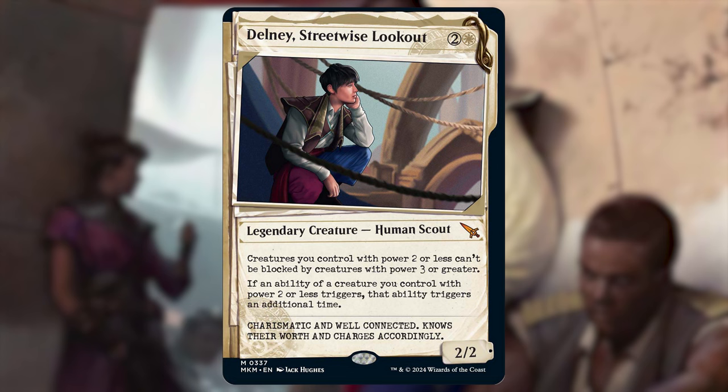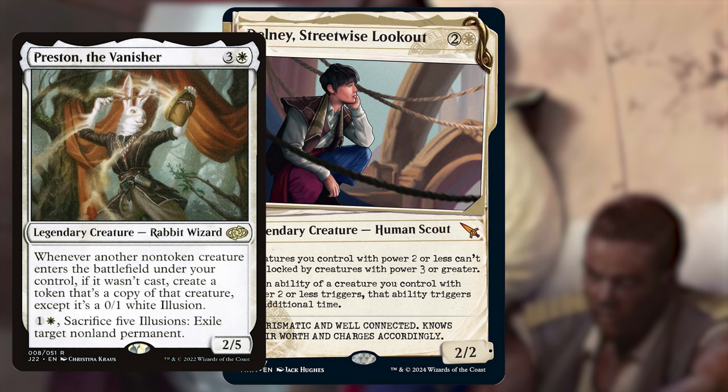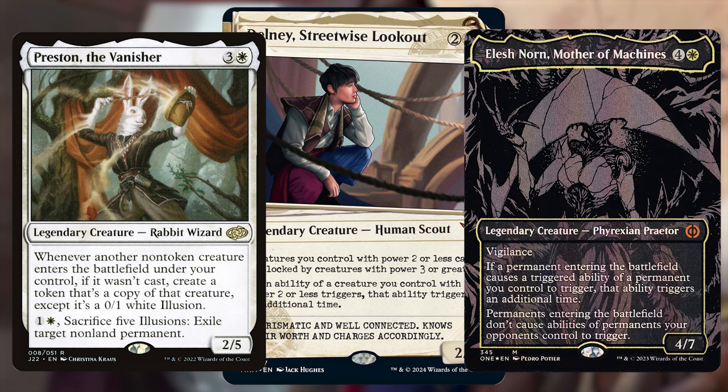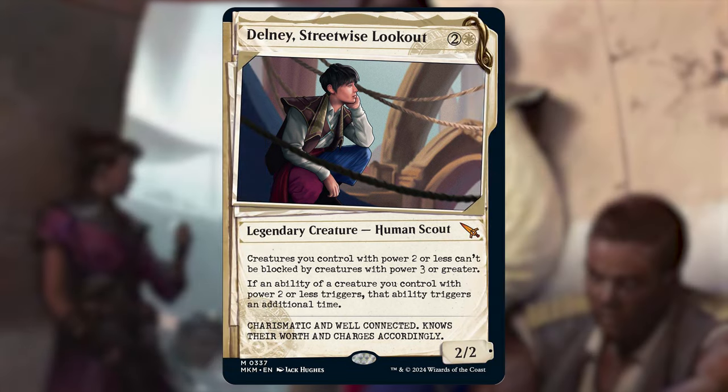Delney, Streetwise Lookout — two and a white for a 2/2 human scout. It says creatures you control with power two or less can't be blocked by creatures with power three or greater. Also, if an ability of a creature you control with power two or less triggers, that ability triggers an additional time. The first time I saw this I thought it was a little redundant, seeing as how we just got Prismari in the Vanisher, Elesh Norn, and Mother of Machines last year — kind of doing the ETB thing.